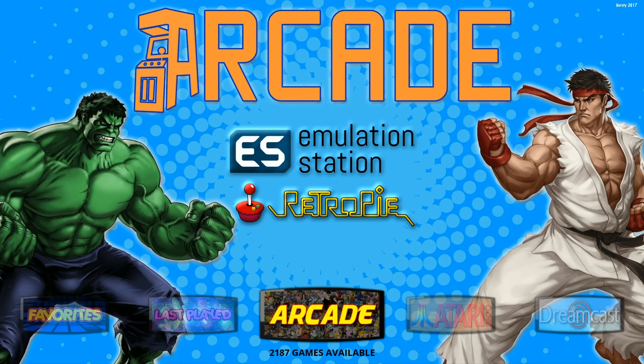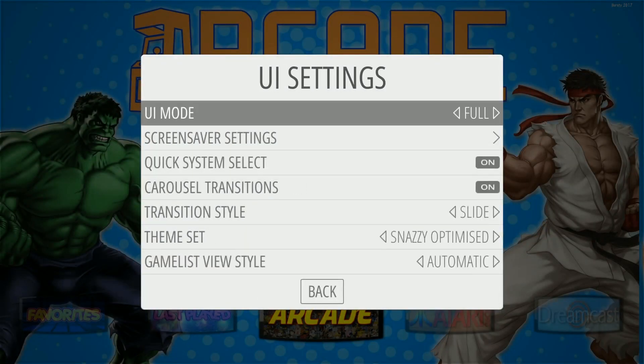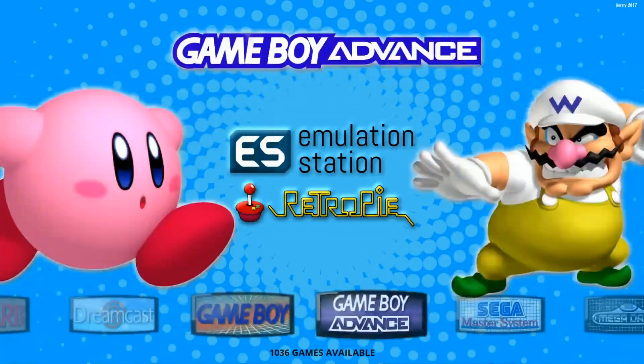So this is called Snazzy. It is an EmulationStation-based theme. I have it on slide — let's try instant. Usually his themes are made for instant, so let's try that. Yeah, there we go. Instant, baby.